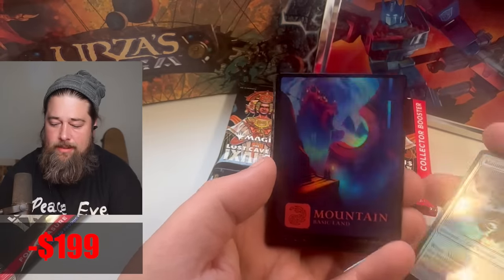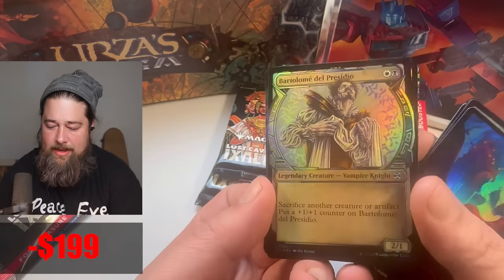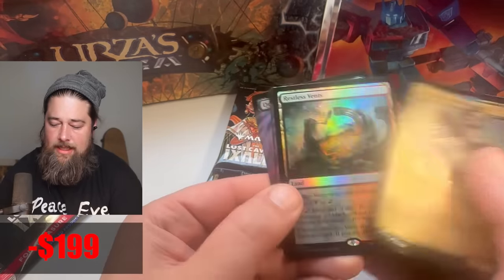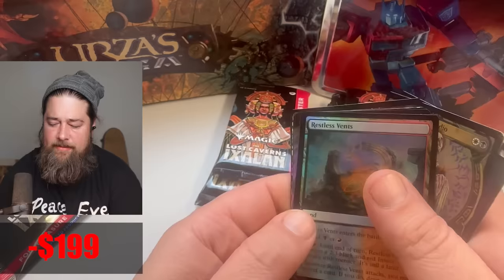Splunking is so good. That card's gonna make some waves. Mountain. What are we getting here? A Bart — I'm not even gonna attempt to pronounce that correctly. It does look nice in Showcase Foil though. Look at that Showcase Foil. Restless Vents — maybe the second best creature land from the set.